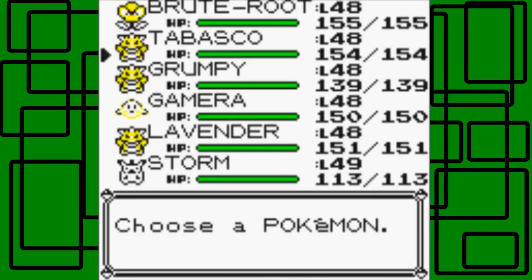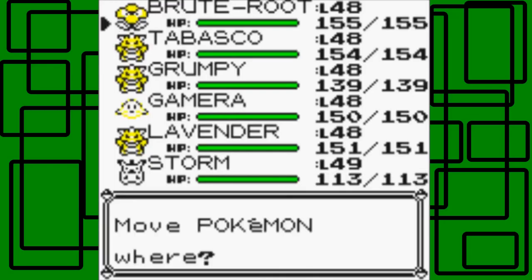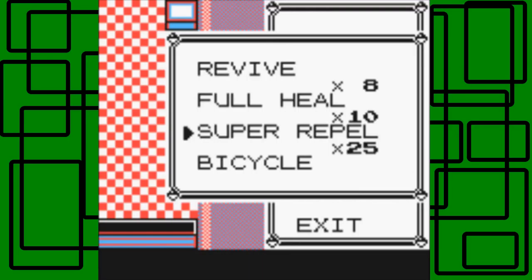The Pokémon Mansion has a lot of Fire-type Pokémon, so Buru wouldn't be the best choice. So let's go to Gamera — I didn't mean to go to Grumpy, I meant to go to Gamera. There we go, nice. Let's go into the Pokémon Mansion. There are a lot of Pokémon in here, but I don't think I'll run into any because I'm using Repels. I also bought 15 more Super Repels at Lavender Town, so I have 25 now. Let's use a Repel.